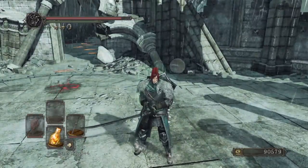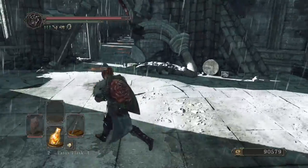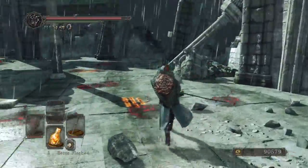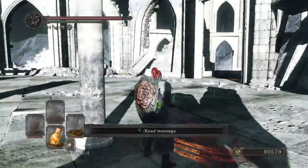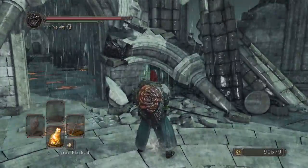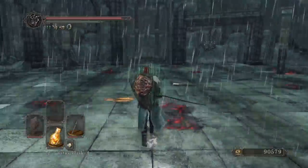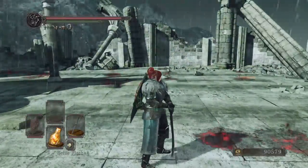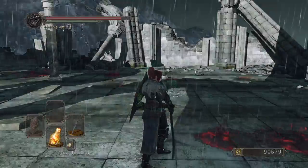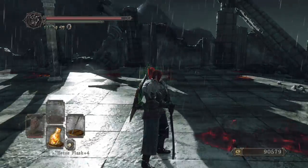Basically, if you put your red soapstone down somewhere in the castle — they say if you do it in the King's Passage it's a much better chance, though it's like a one in a thousand chance. But I've heard you can even do it over in Drangleic Castle. You can actually get summoned by this boss — when he drops his shield like that and summons a character, summons an NPC to fight you, you can be summoned into this world and defeat the host, so it counts as an invasion.